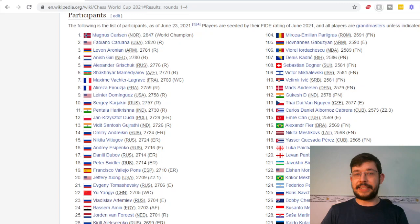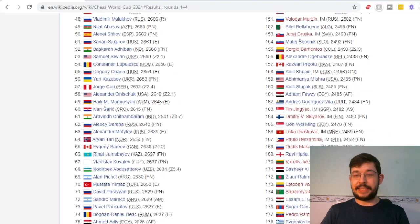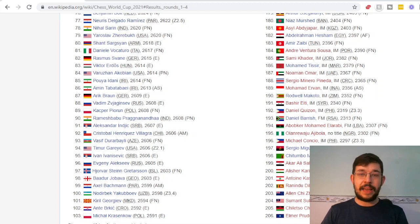Seedings are based on FIDE ratings of June 2021, giving players a couple of weeks to prepare for their opponents. The lowest rated players are still around 2000 to 2400, so while there's a big difference between the highest and lowest rated, with half the field eliminated each round, pairings get tougher and tougher.